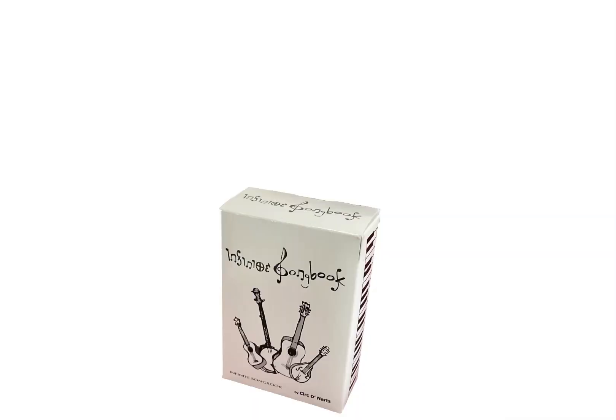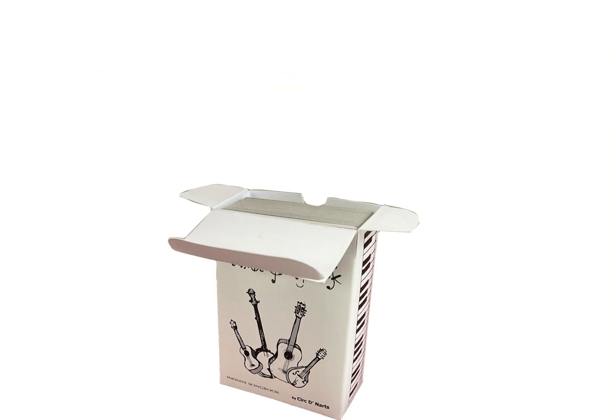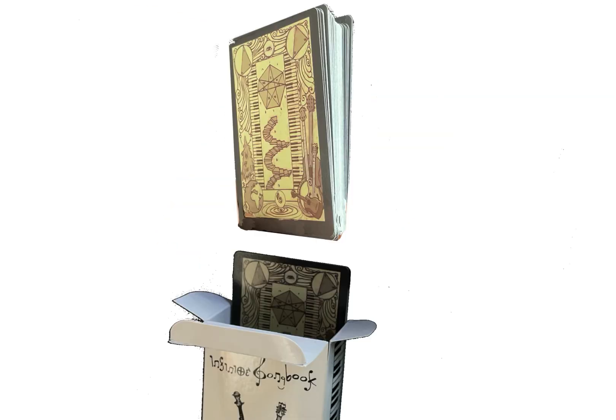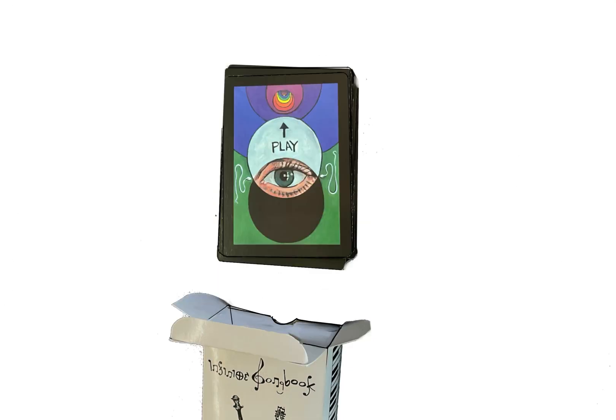Before we discuss the game modes in depth, let's take a moment to examine the deck itself. Upon opening the Pandora's box of the Infinite Songbook, one will notice a sheet of paper with very tiny words printed upon it, eight Noodle Crutch cards, 48 chord cards, and 16 play cards.